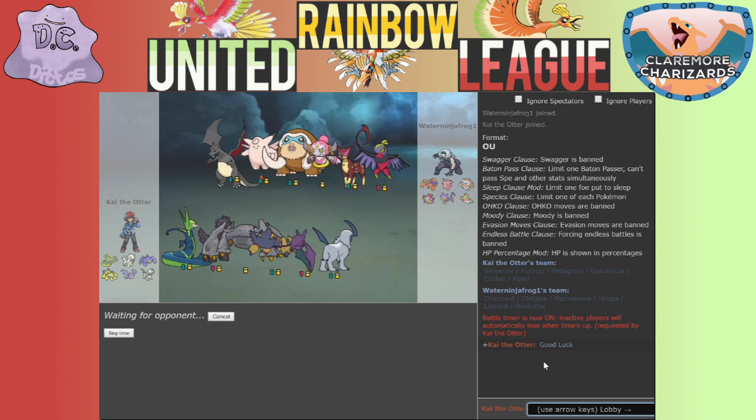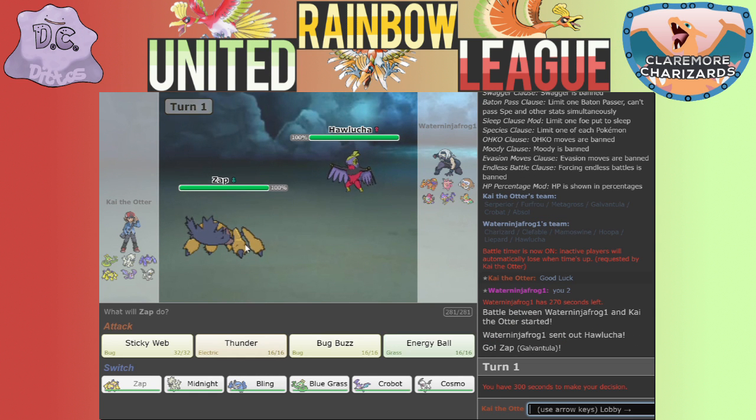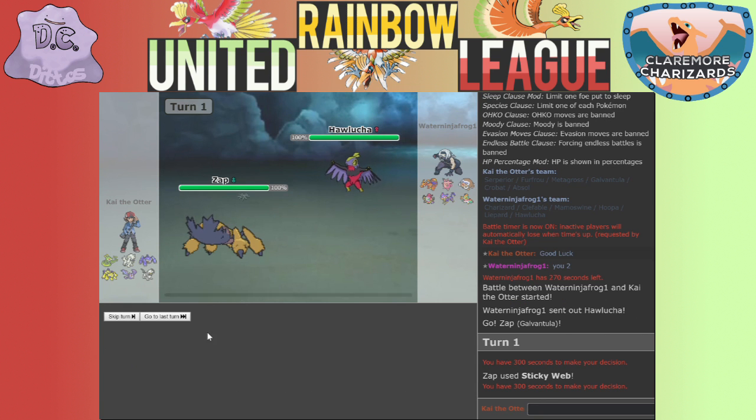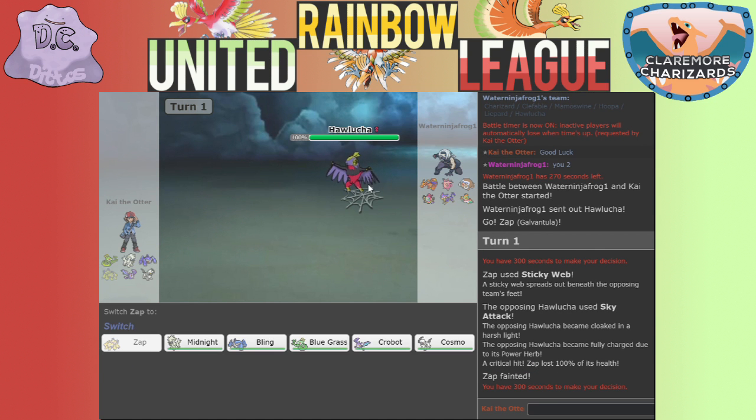Like I said, I watched a couple of his videos and he does do a handful of stuff on Showdown, so I am a little worried he's going to demolish me - but I will try my best. Okay, Zap is out. He's probably gonna switch so I'm gonna go with Sticky Web. He didn't switch - damn! That's okay, he got out the Sticky Web which is his main purpose.